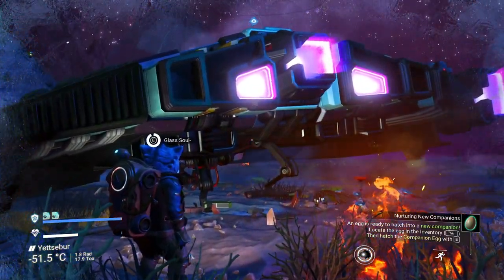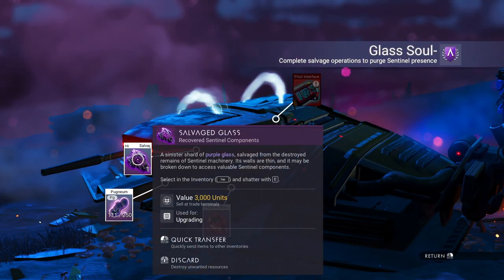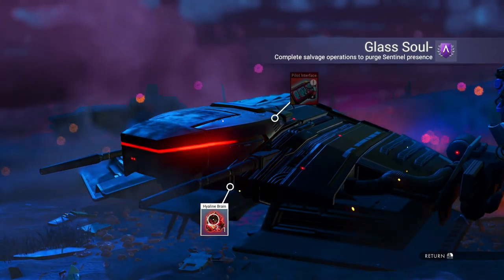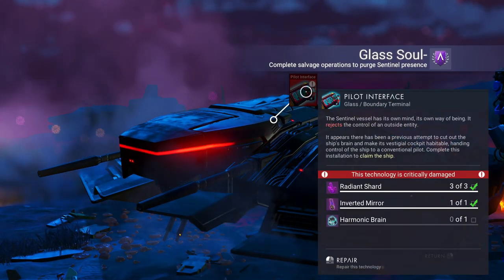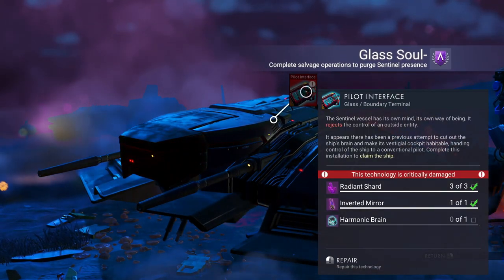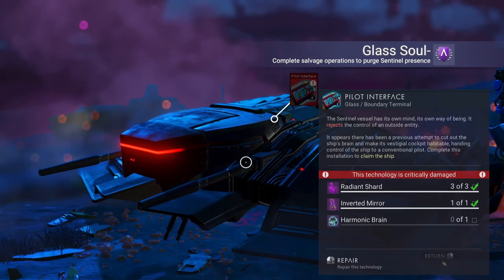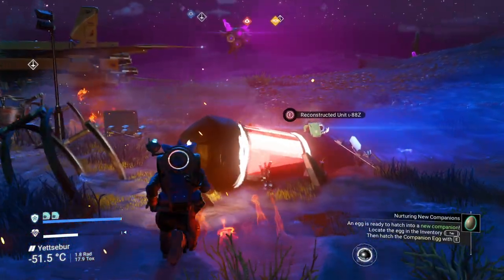I'm gonna go back here - you accessed it. This is all free stuff, you take this into your inventory. This you're gonna need - you have to have this. We're gonna need a radiant shard, inverted mirror, and a harmonic brain. That's your brain - you're gonna have to have it repaired.